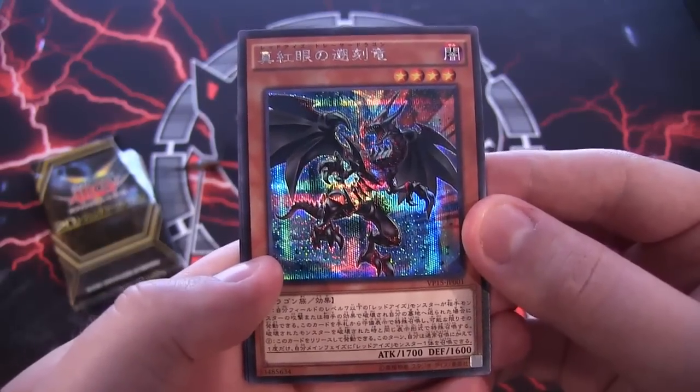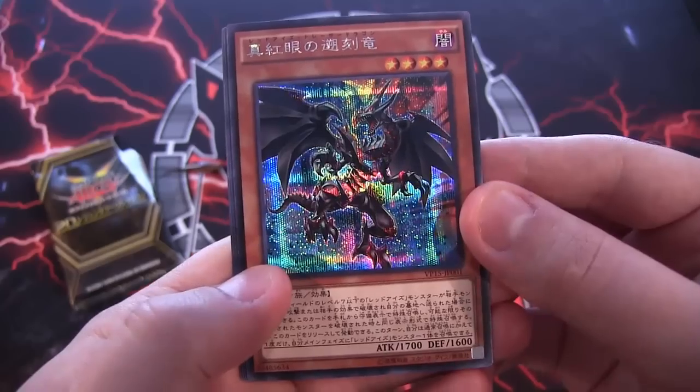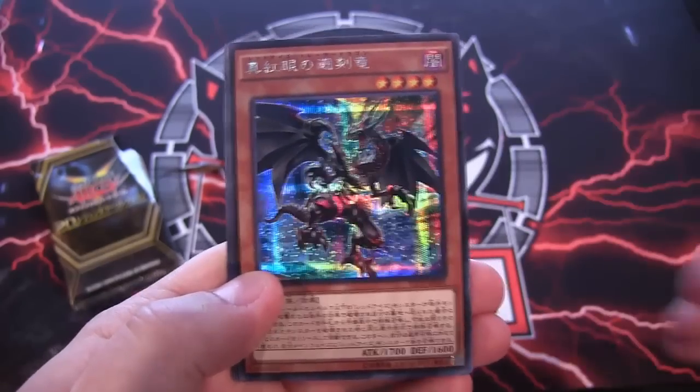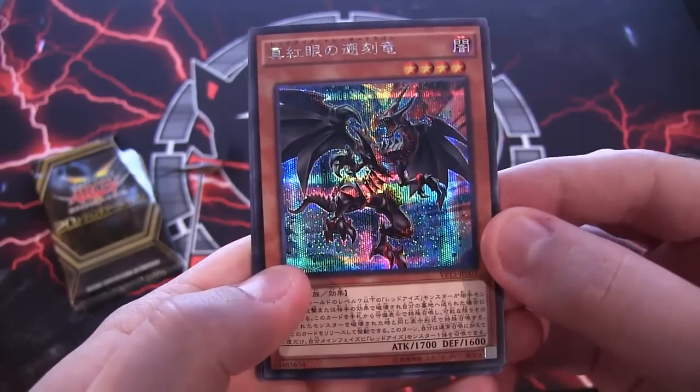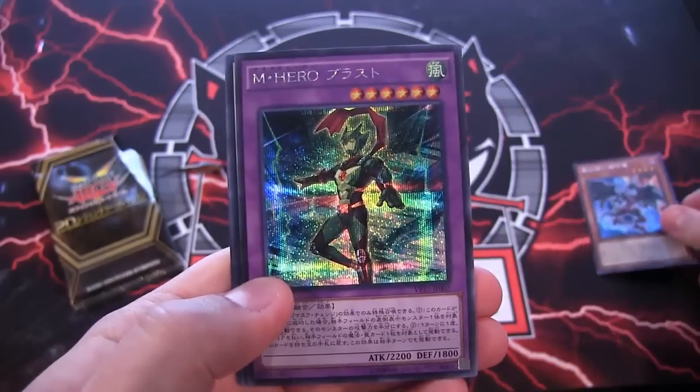The first one we have is Red-Eyes Tracer Dragon — this is the new Red-Eyes support. Every series is getting their own card in this pack, and this one is of course for the original series. It's really good new Red-Eyes support.